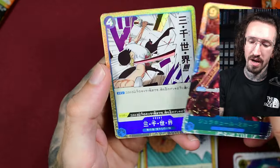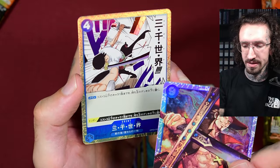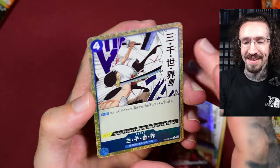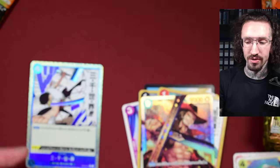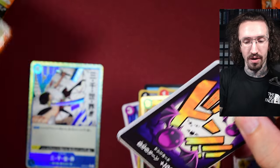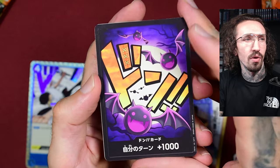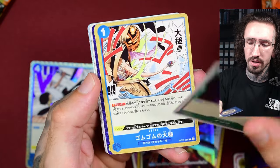The artwork in One Piece is amazing. I really like that compared to TCGs like Weiss Schwarz or Union Arena, which just use screenshots. At this point I'm just so sick of that. Digimon TCG also has very great original artwork, great artists, and great card quality too.